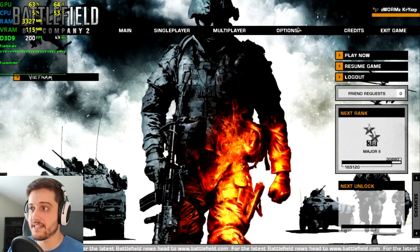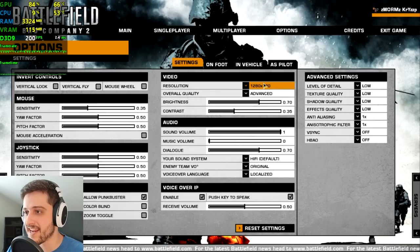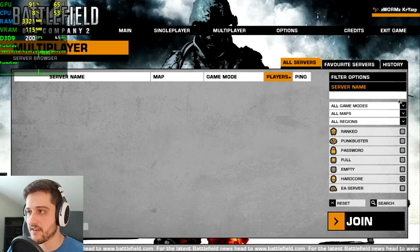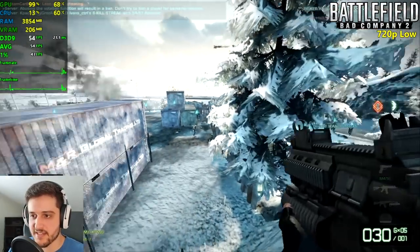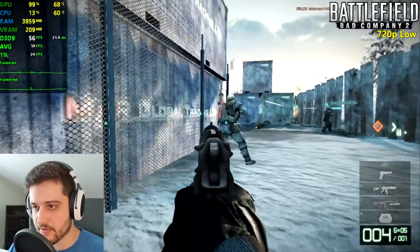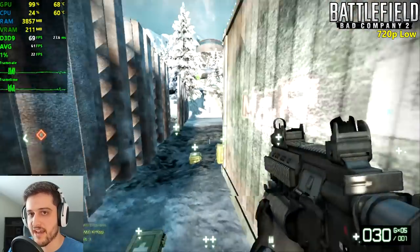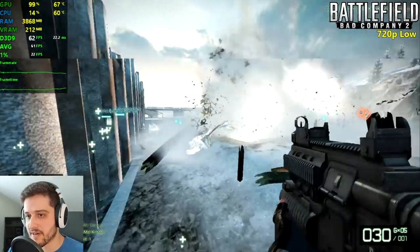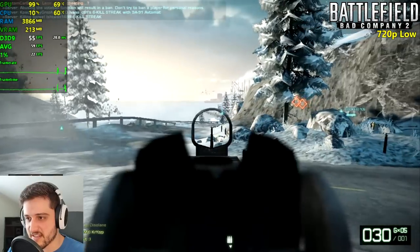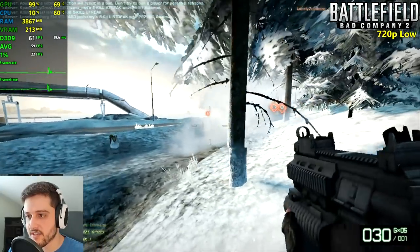Alright my friends here we go — Battlefield Bad Company 2, one of the best Battlefield games of all time in my opinion. I had a ton of fun playing this one back in 2010. We're here playing at 1280 by 720 resolution, low settings across the board. Let's just play a match here of multiplayer. It seems like we're getting close to 60 FPS here on average which is pretty good. Remember that this card was three years old when this game came out. Of course it does drop from 30 FPS even with the 1% lows at 22 whenever we are near smoke effects — those are really intensive.